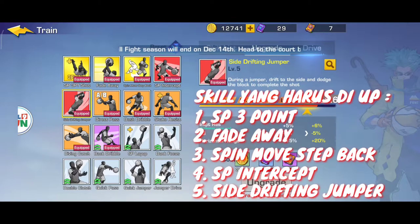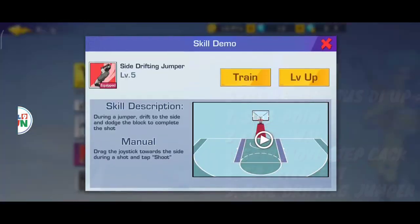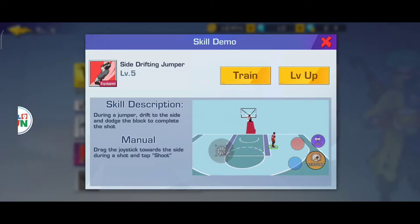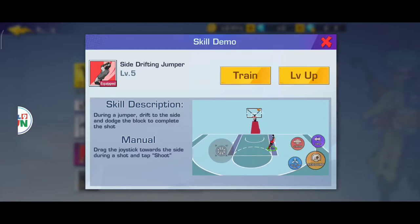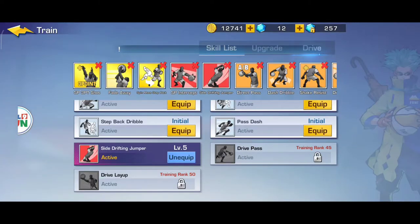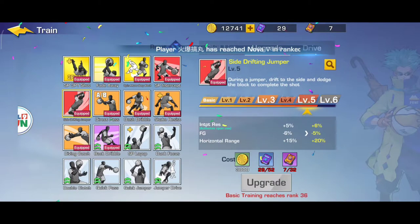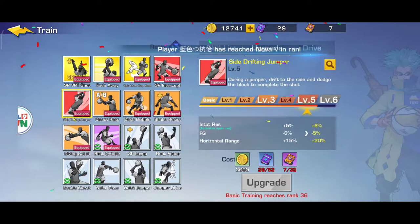Nah ini sebenarnya penting banget guys. Kenapa? Jadi kalau menurut saya pribadi untuk ini penting guys - skill deskripsinya seperti ini. Kadang kita shoot itu pada saat kondisi diam, itu pasti terkejar oleh musuh, terkejar oleh marking kita. Jadi untuk ini ya mengurangi interup dari musuhnya. Cuman di sini field goal kita berkurang 6% - minus 6%. Jadi ya plus minus guys untuk ini. Makanya saya akan maksimalin nanti ini di level 6, dan field goal-nya jadi minus 5%.